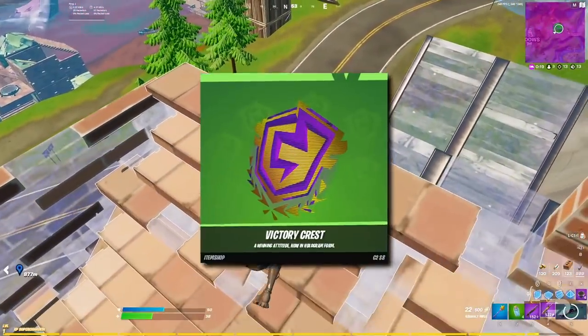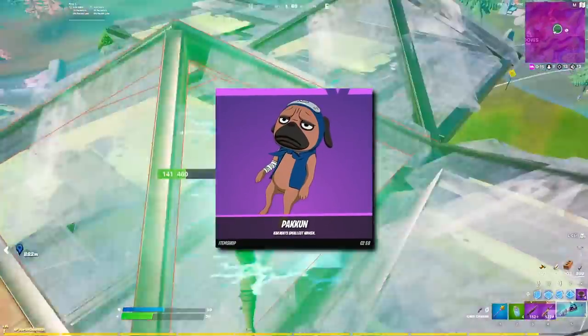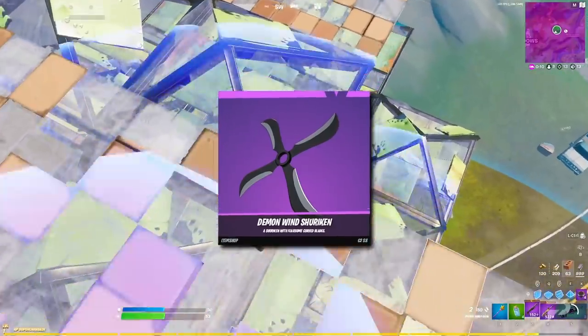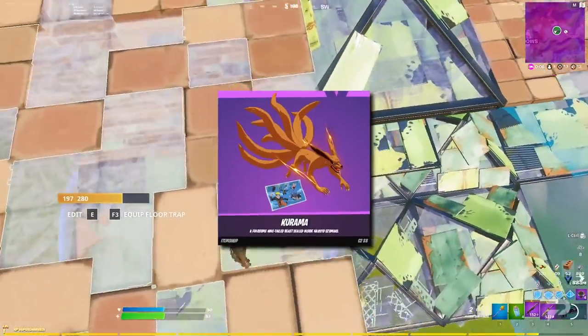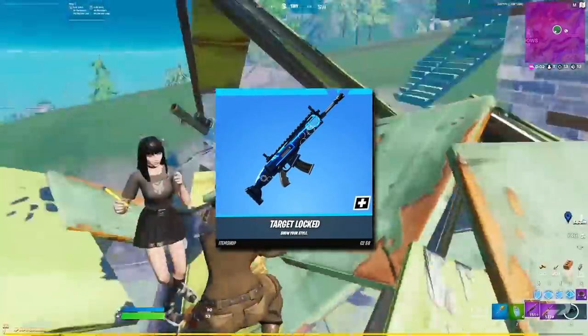Over on the back blings, there's the victory crest, the tech plate eight, the scroll, pakun, the neural scratch claws, the nanotech blade, the hidden leaf cloak, and the demon wind shuriken. We've got one contrail — the renegade blaze — and one glider, the kurama. Finally, the wraps: there's the target locked and the ink printed.